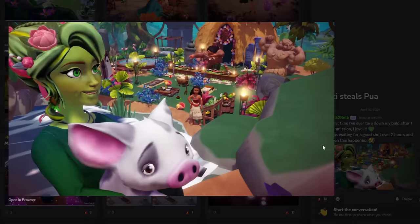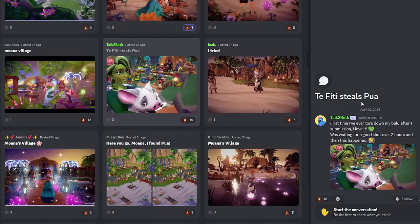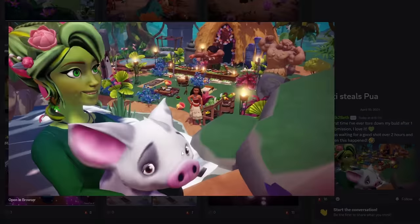Talk to Beth has a very up close shot. They said 'to feed these steals Pua' — first time they ever tore down their build after one submission. Was waiting for a good shot over two hours and then this happened. You have Maui at the dinner table, Moana looks upset, your character is super close. I think if you submitted this you're going to rank really high. Look at Pua — he's literally like begging for the votes. The whole village is set up very nicely, and you even included the statue of Maui.